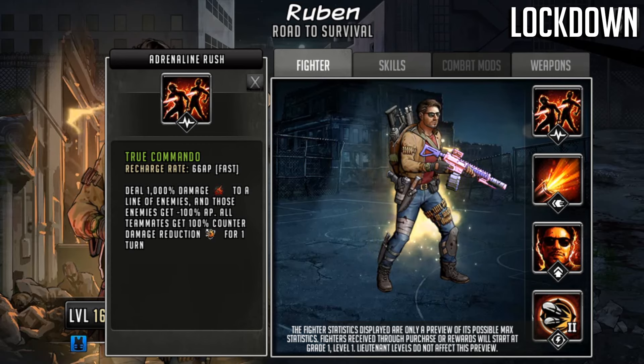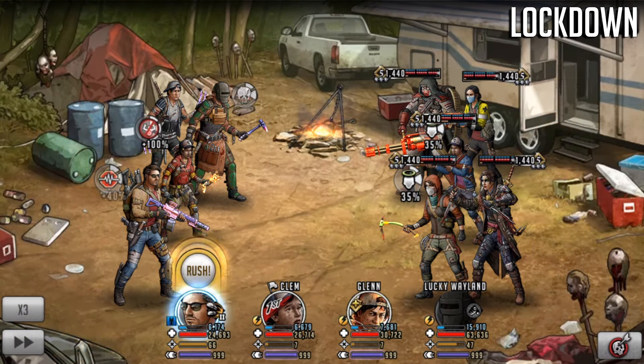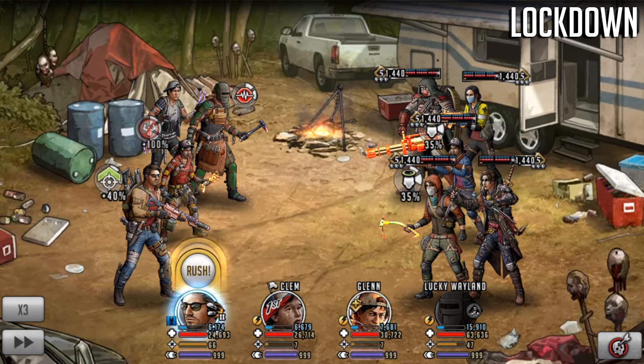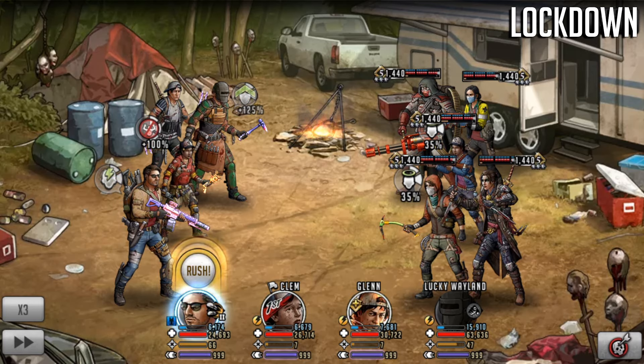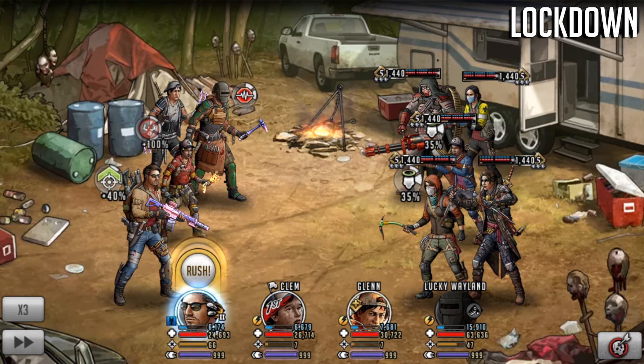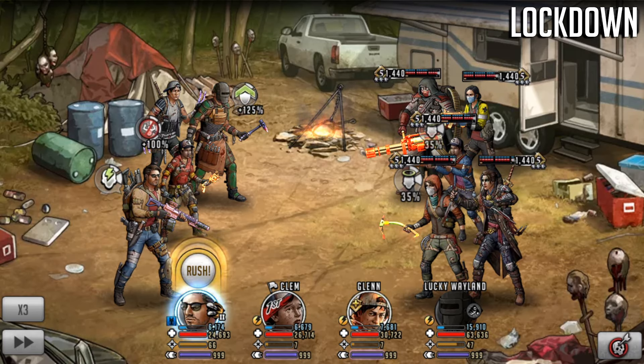His base stats have very high attack and this can't crit, so attack is the way to build him. If we start the fight here with Ruben and adrenaline rush the bottom line — there is an outlast character in this line. You can see Molly's got a little bit of AP, she will get zeroed out before she gets taken out. If she's zeroed out before being taken out, she'll come back with zero AP.